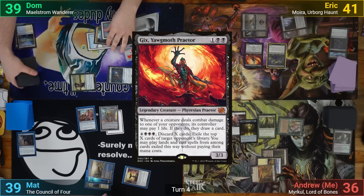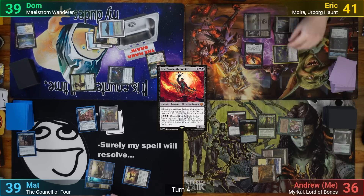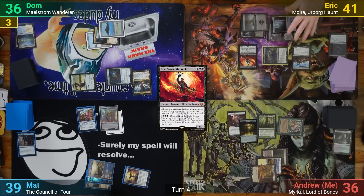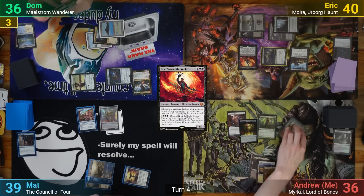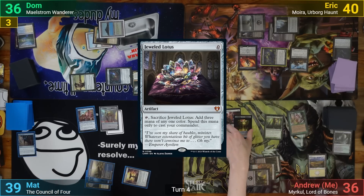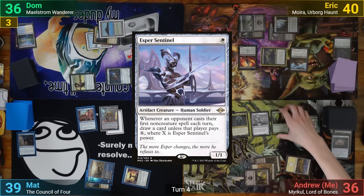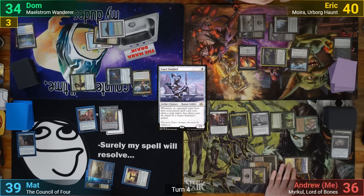Eric uses the Treasures to help cast Gix and moving to combat, he swings Moira at Dom for 3. Dom can't block, so Eric connects and brings back his Zulaport Cutthroat, then draws a card off of Gix. Eric passes, and during his end step I get to draw an extra card thanks to the Smuggler's Share. I draw and play a Swamp, then play a Jeweled Lotus and crack it to help cast my commander, Myrkul. I follow that up with an Esper Sentinel, and going to combat, I swing the Eidolon of Blossoms at Dom. He takes the 2, and I draw a card off of Gix. After that, I pass.